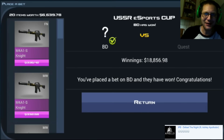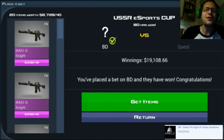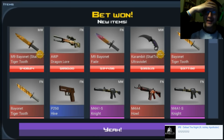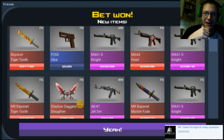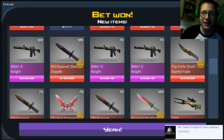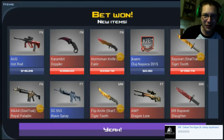Absolutely amazing stuff — 18,000, I like that. This one is even better at 19,000. Let's see what this is — Factory New Dragon Lore, right, of course, and a Factory New Howl. Okay, okay, crazy.